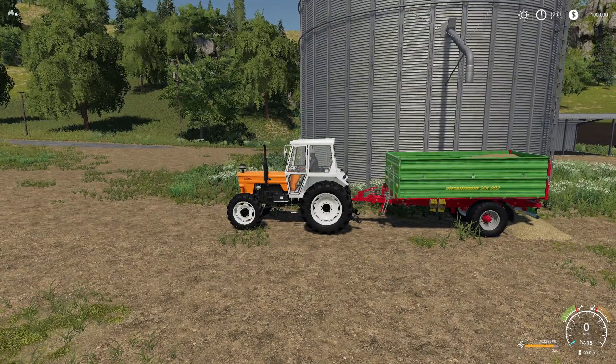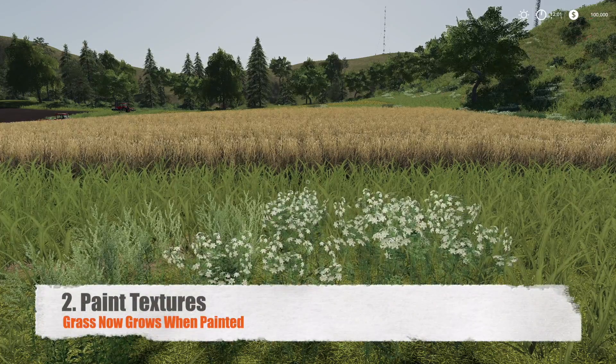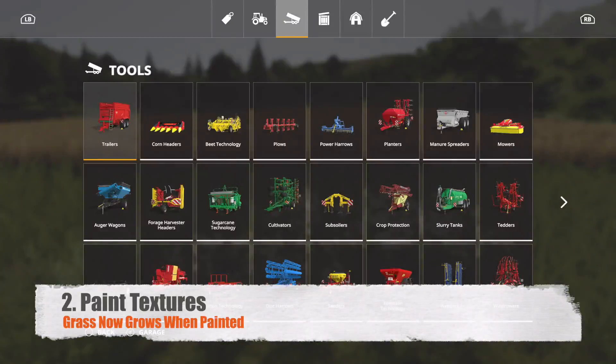This should have been a feature the whole time — it was in Farming Simulator 17, I don't know why it wasn't in 19. However, we have it back. Feature number two is the paint textures, so we can do grass now, which is super awesome.